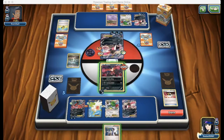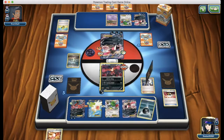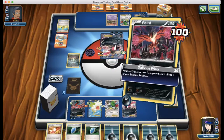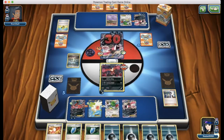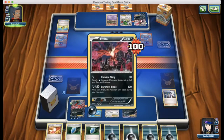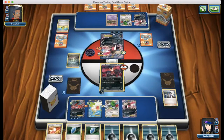Sorry about that, we had to restart the recording. We are going to stick with this — we're going to have three cards left and need to take three prize cards. This is not a great situation. We do not get a DCE. Oblivion Wing could be useful — get a Darkness Energy onto my Yveltal. We're going to have to end our turn next turn. If there's a Lysandre here, we basically lose.